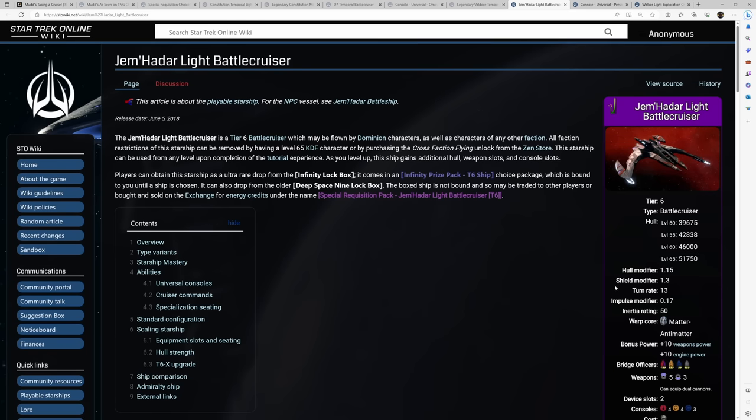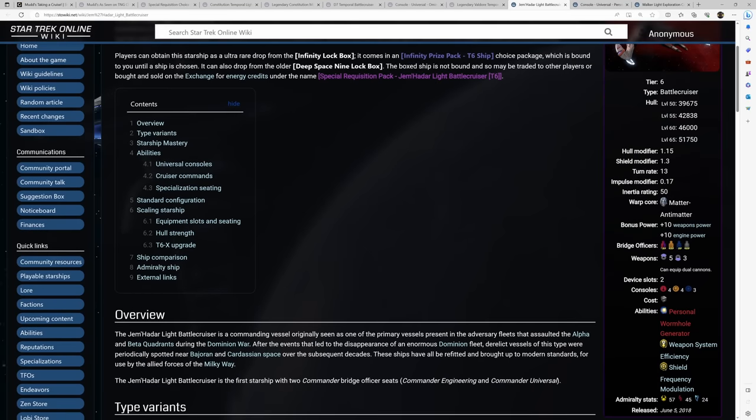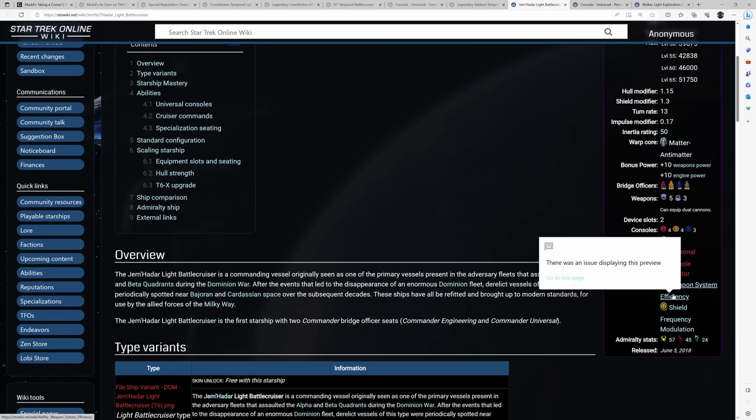This thing has a 5-3 weapon setup, a Commander Engineer, a Commander Universal, a Lieutenant Commander TAC with Intel, and a Lieutenant Science. What is really special about this ship is the dual Commanders. There are other ships with dual Commander seats that are probably a little better nowadays, like the Uniter Defense Force Vessel, but if you're looking for something to play around with that has Commander Engineer plus another Commander, this is something you may want to consider. The console setup is 4 TAC, 4 engineering, and 3 science, so you can go with isomags, locators, or exploiters.